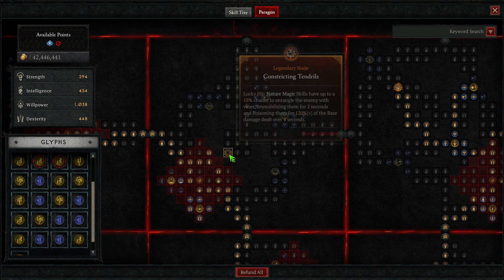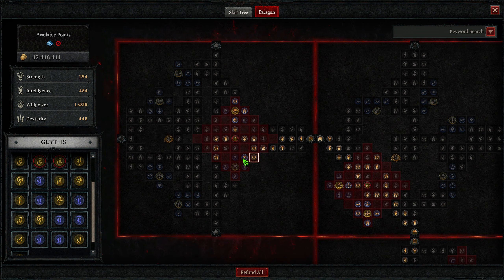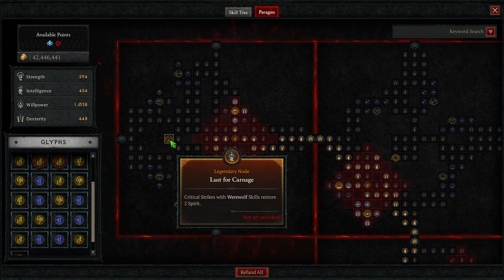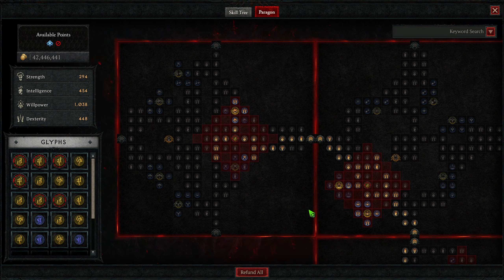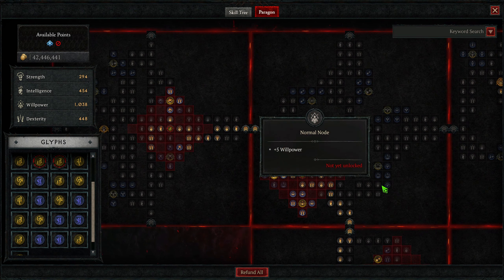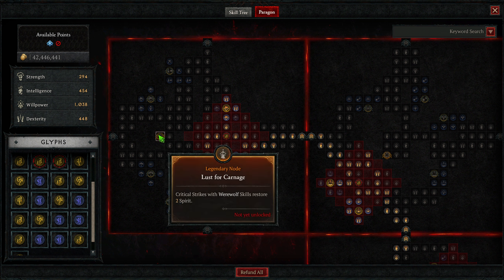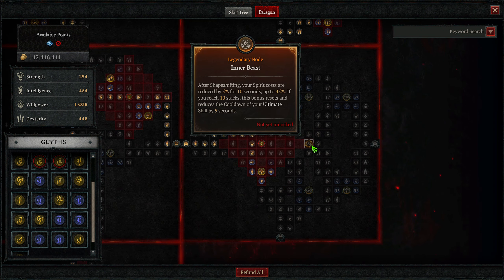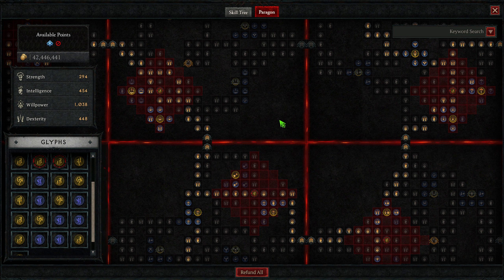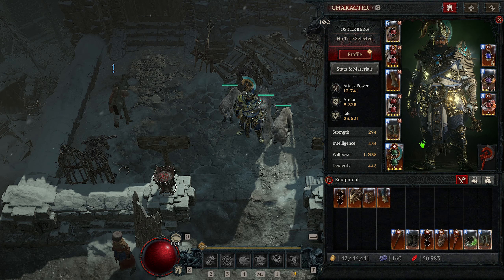Going right, we take the Inner Beast board but not the legendary node itself. The glyph is Fang and Claw, increasing magic nodes — while in Werebear or Werewolf, close enemies take increased damage from you. This provides some armor and shapeshifting damage. Going up, we take the Thunderstruck board — Storm Skills deal increased damage equal to 20% of your damage versus close or distant enemies; currently at 100%, making it an absurdly high damage increase and a very important part of this build. The glyph is Outmatch for a bonus to all rare nodes, giving Storm Skill damage, damage reduction from vulnerable, and increased damage to non-elites and bosses.